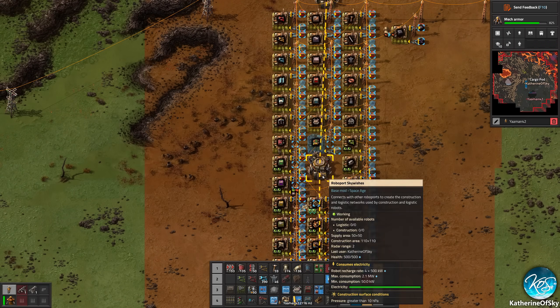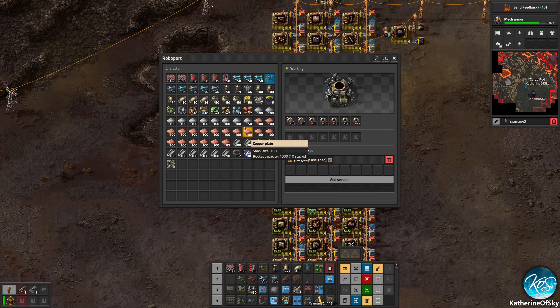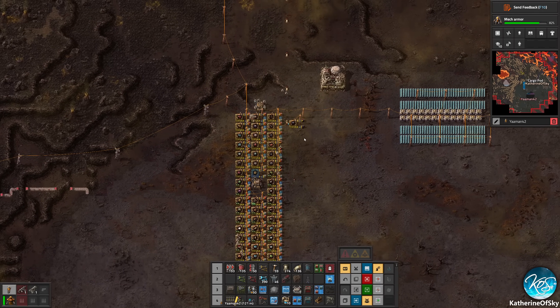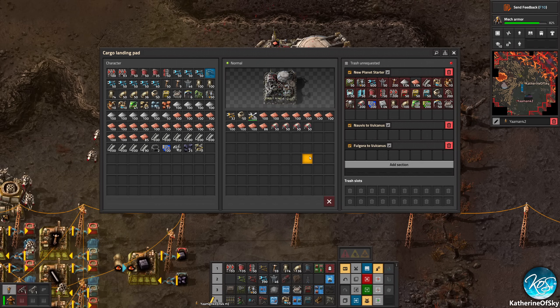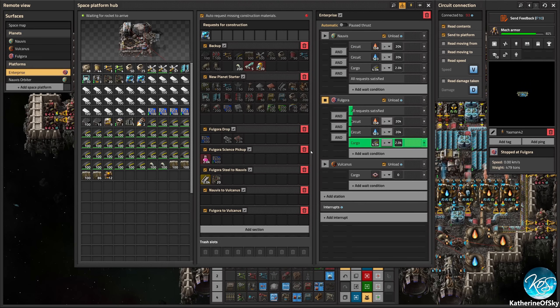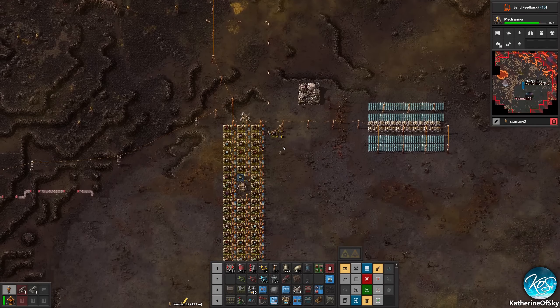Do we have bots in the system? No. I'm going to put all of our bots in the system now. You go there and then you go free. Do freedom. Thank you, bots. So now we can actually get materials. Let's check on the Enterprise. Do you have science? No, you do not have science yet. Come on, science! Fulgora, go, go, go! We want mech armor because that will help us with these damn cliffs.